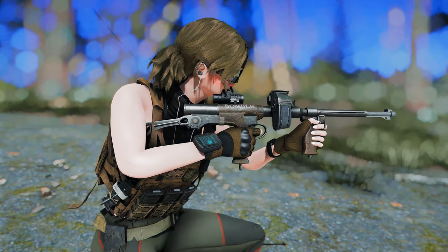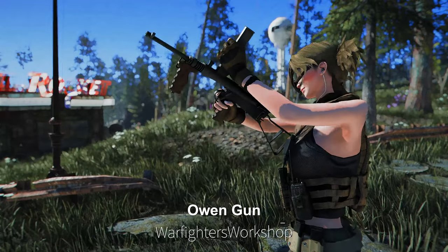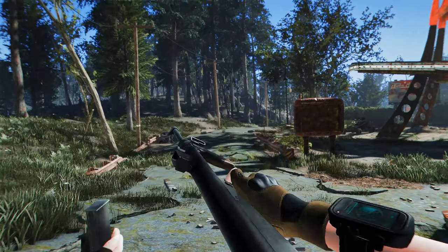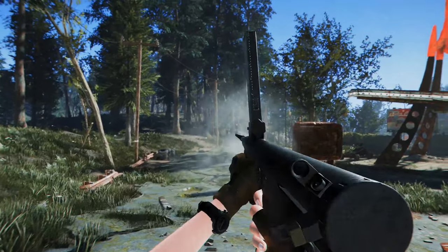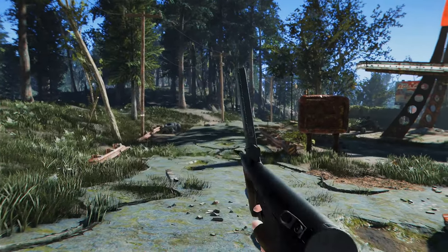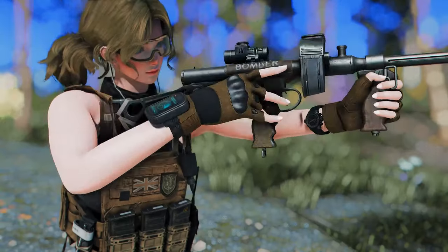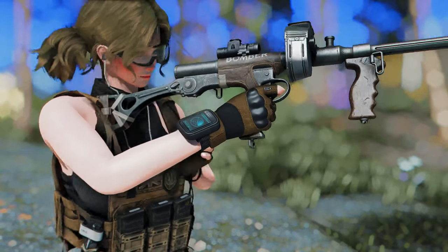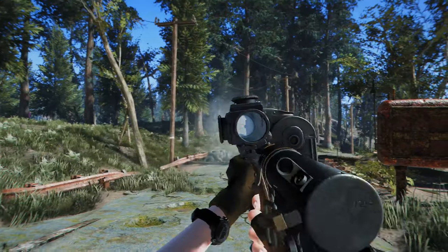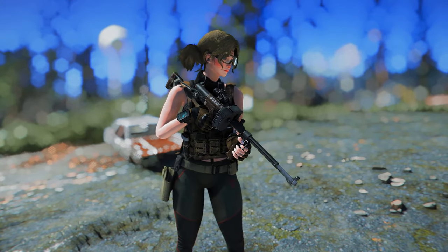I'd like to introduce the latest rifle mods, starting with the Warfighter's Owen Gun. The Owen Gun may remind you of the Sten, but it's characterized by its top-loading magazine, and it's said to have been developed by Evelyn Owen around 1931. It offers custom reload animations, allowing for a unique reloading experience. When modifying this rifle, the design changes significantly — especially notable when equipping the drum magazine, which also alters the reload motion. The rate of fire is quite decent, and using 10mm and .45 caliber ammunition makes this rifle quite useful in the early stages of the game.